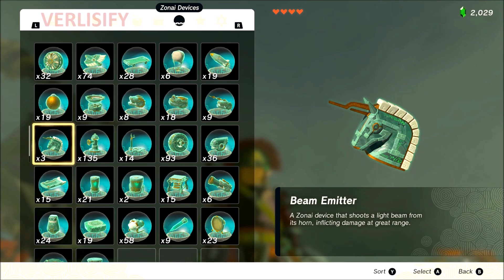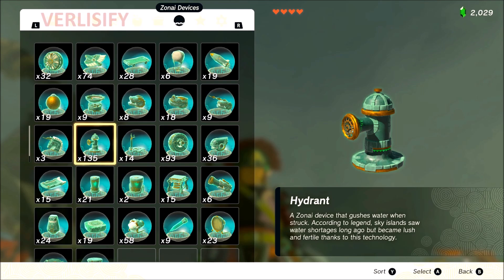Beam emitter: is this the first S tier Zonai device? I want to say yes. If you watched my mob farming guide — and if you haven't, I strongly recommend it — the beam emitter, if you just slap one or two on a mob farming machine it seems pretty bad because it doesn't do enough damage. But if you put like six or more on a machine it's going to instantly vaporize most mobs, also at a very long range. So you can just deploy it and wipe out a camp. Strength in numbers — it's good. S tier.